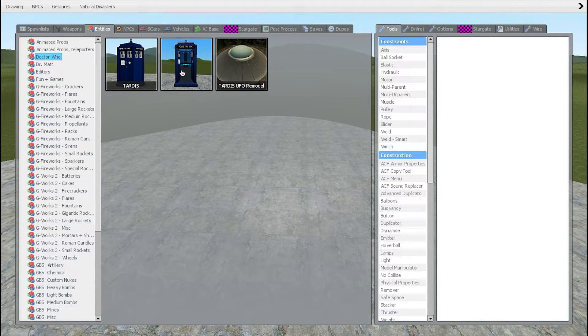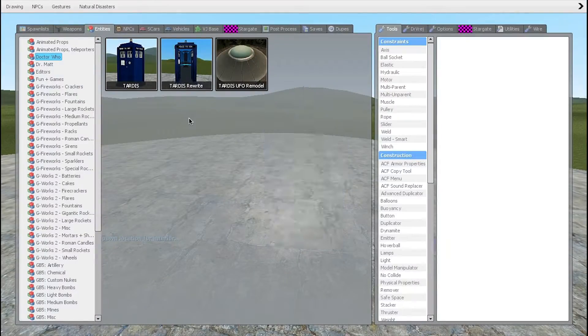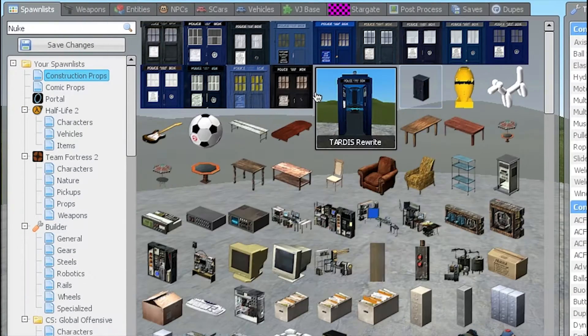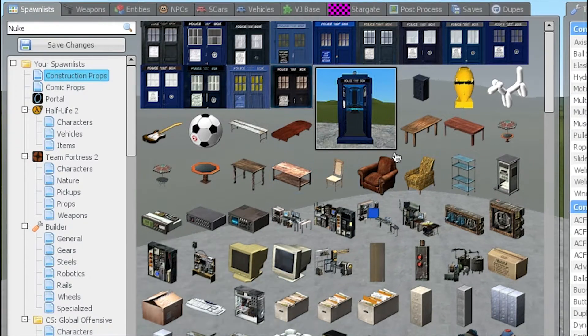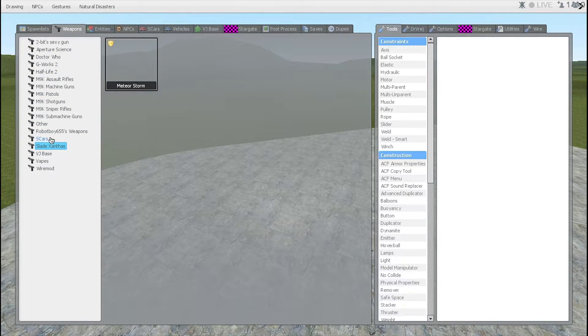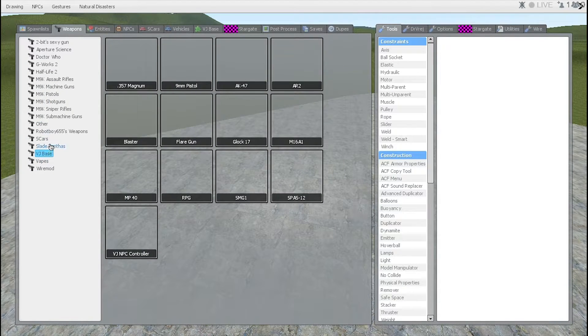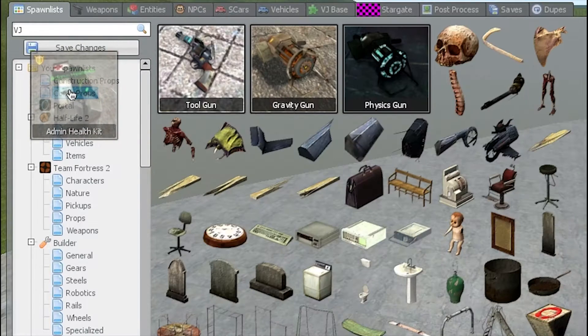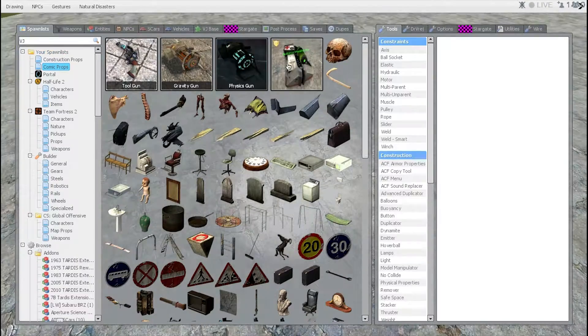Also you can drag in actual spawning items. So you know how you can just spawn in the TARDIS through entities — you can also drag this into your spawn box like this and place it down. There you go, you've got the TARDIS right ready to be placed in your world. I'm going to get the physics gun and the tool gun — place the tool gun in here, and let's also get the Half-Life 2 gravity gun. You grab the physics gun and place it in here already, so it's easy access. I'm also going to get the crazy health mod admin health kit.